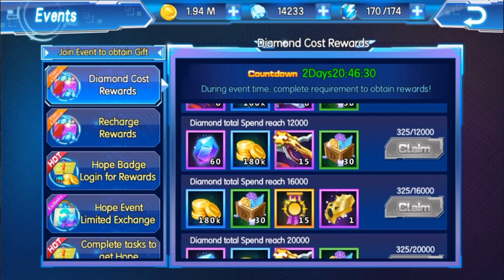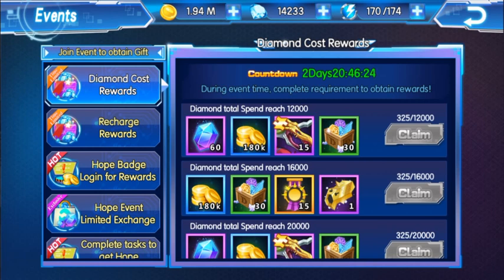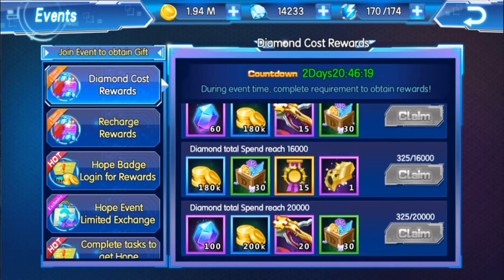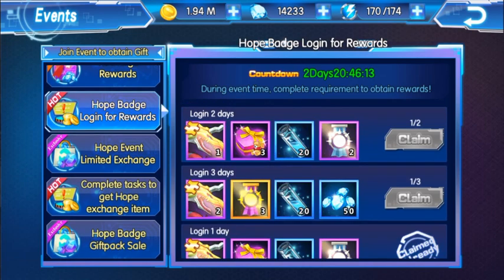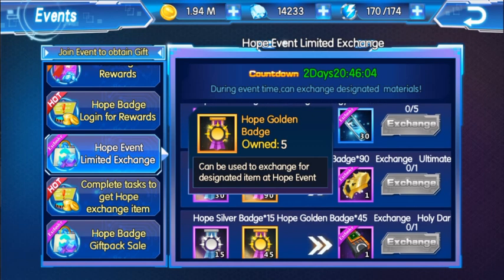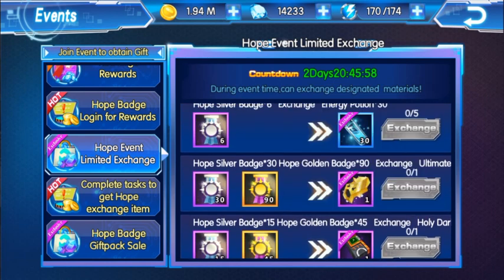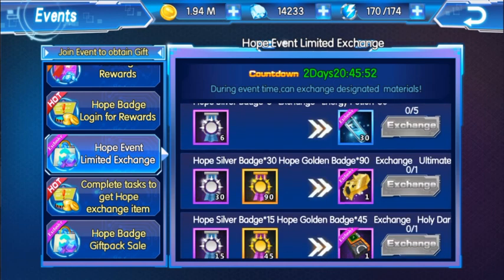But if you're a whale, you're probably going to go for both awakened weapons, not just one. So: spend 16,000 diamonds for ultimate stream via diamond cost rewards, or over in the exchange you have ultimate stream for 90 golden badges. Personally I'm thinking to spend 6,000 diamonds rather than 16,000 — but that depends on whether you're actually going to use Siege Dramon. If you're not, then you have to think about it carefully.